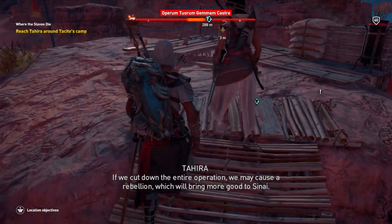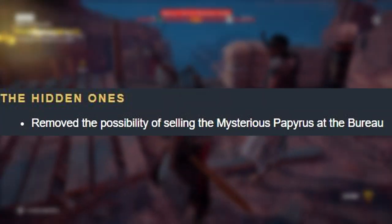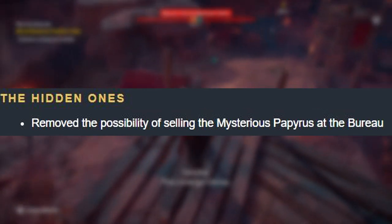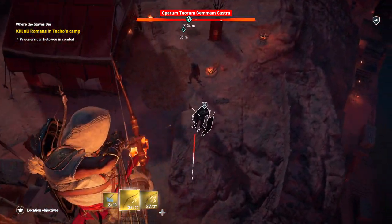The next patch is for The Hidden Ones — they removed the possibility of selling the Mysterious Papyrus at the Bureau. I'm guessing the Mysterious Papyrus won't prompt you to sell it anymore, that's what I'm guessing.